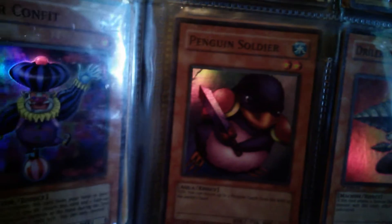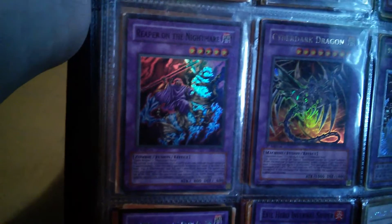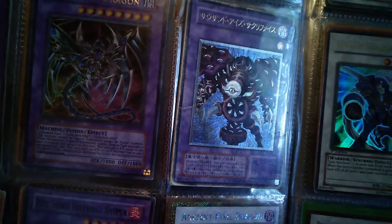This Penguin Soldier has a slight crease, just a slight one. Drill Roid. Magician of Black Chaos. Relinquished — I can't tell if that's Ultra or Secret, it's too dark. Black Luster Soldier — I do have a couple of other Black Luster Soldiers but they're like folded, that's how I got them. The Masked Beast. Elemental Hero Grand Neos — Secret. Gatling Dragon — Ultimate. King Dragon — Ultimate. Reaper of the Nightmare — quite rare actually in England.